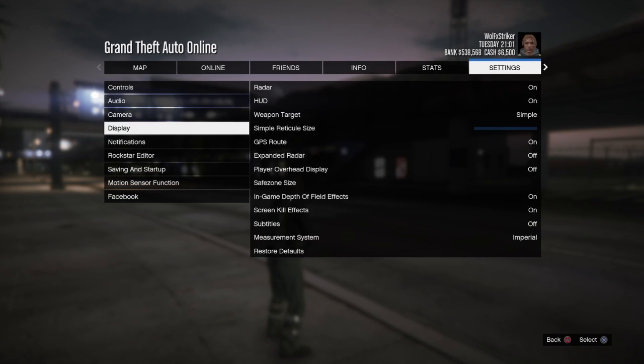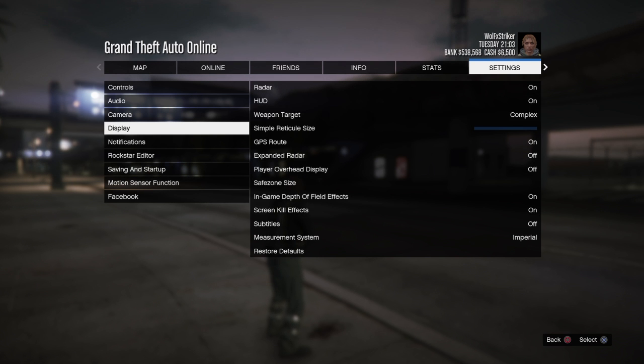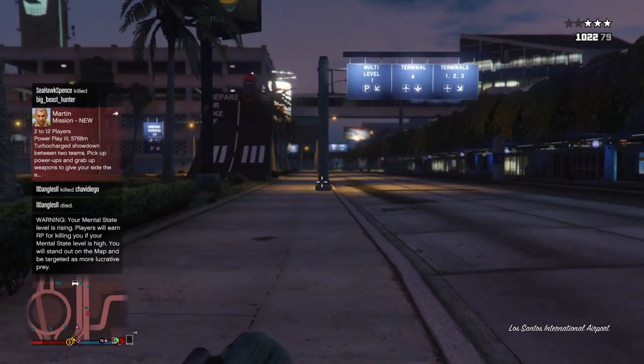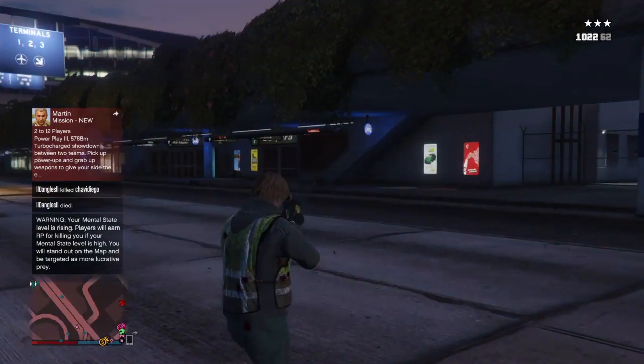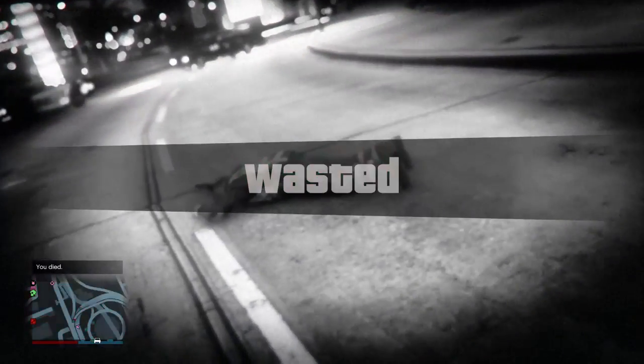So you go right here, go to display, go to weapon target, put complex, and boom — you got the crosshair. It's extremely easy and I think in my opinion it looks dope. So yeah, if you guys didn't know, there you have it.